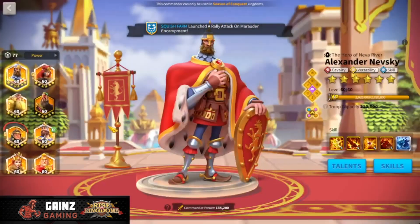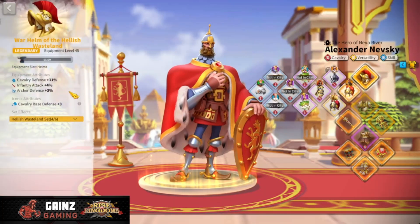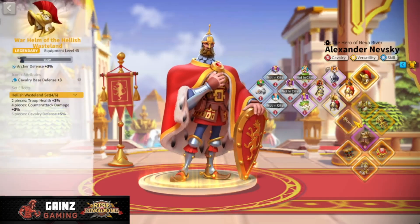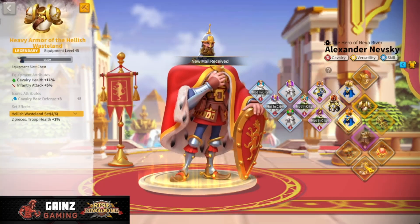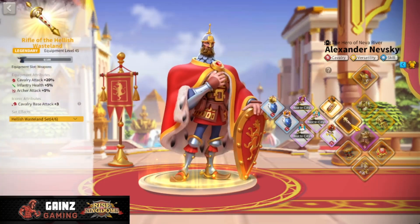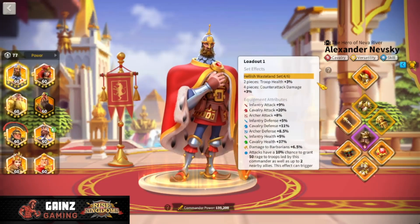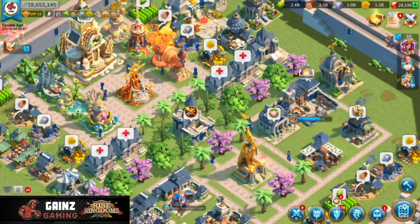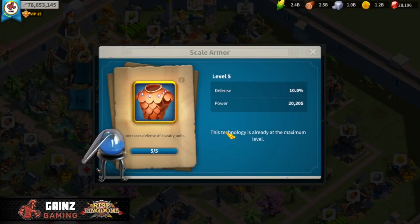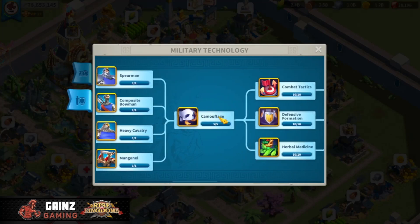Looking at my cavalry set, I have mostly the Hellish Wasteland set — four out of six pieces. I have the helmet which gives defense, the chest piece and boots that give health, Navarre's Control that gives health, and the weapon that gives attack. In total, this equipment gives me 37% cav health and 11% cav defense.